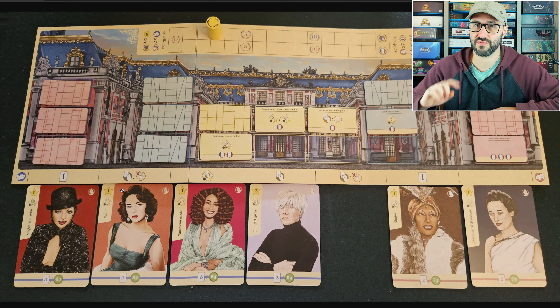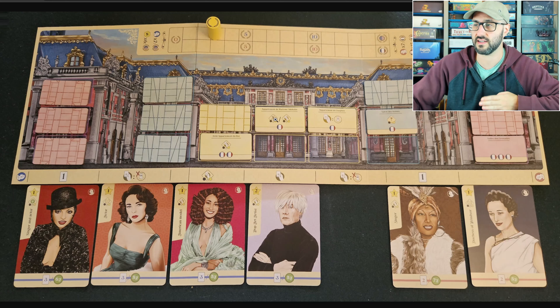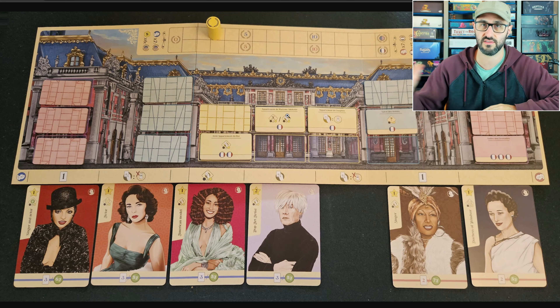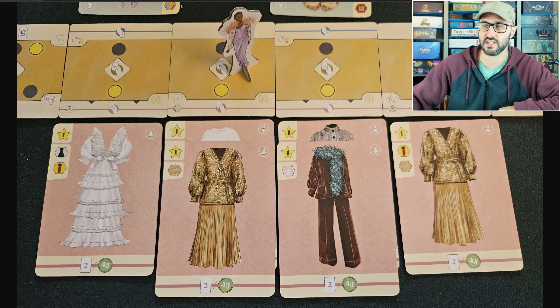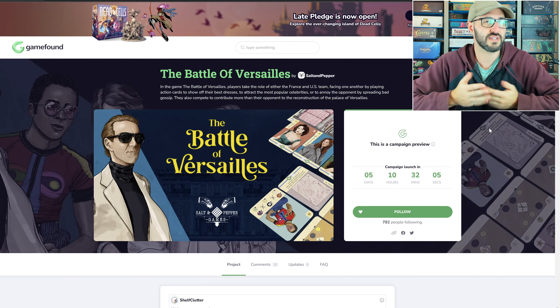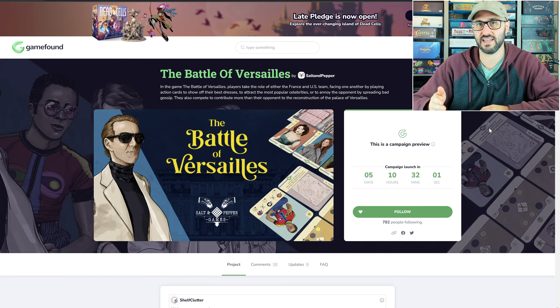There's also a specific win condition for each player that only they can pursue. For France, that's to accumulate 15 flags, which you can collect on the different cards and tiles scattered throughout the game. The specific win condition for the America player is to get six different dress qualities in a single column. If none of these conditions are met before the end of the game, the player with the most victory points wins.